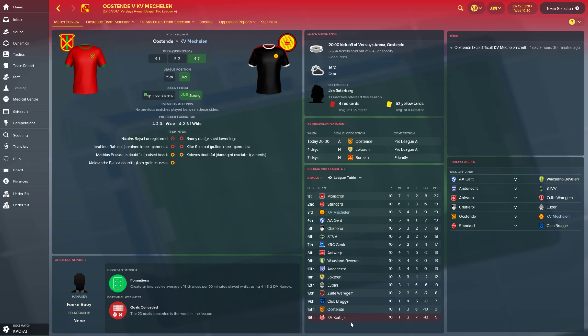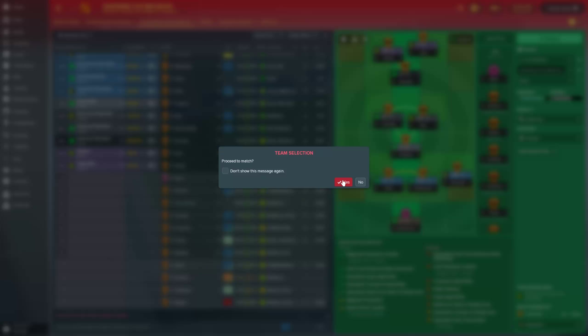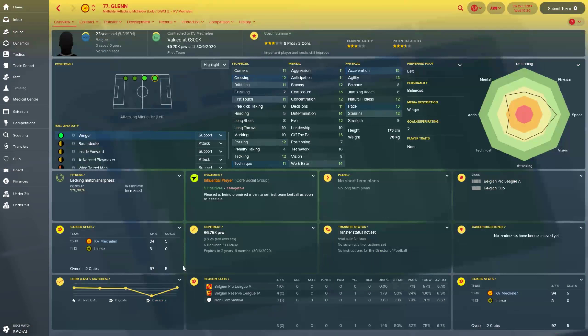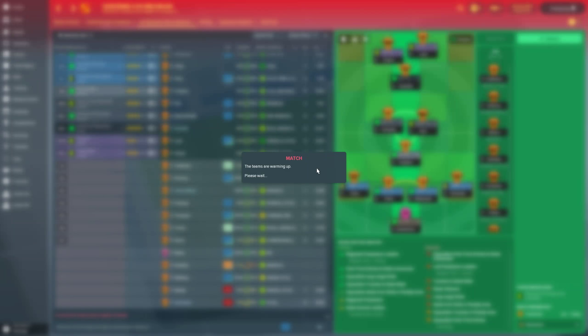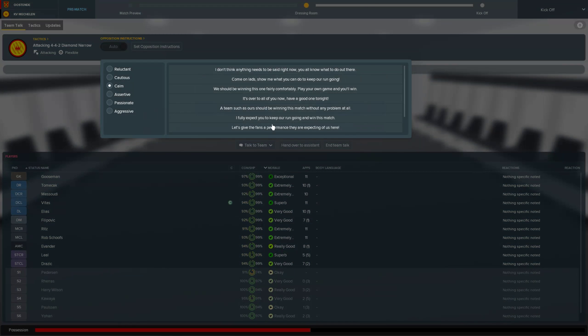We are favourites because we are in third and they are one off the bottom. They've only picked up six points in ten games. Hopefully this should be a good game. Anyone on the bench? Pedersen. All right, let's get Pedersen in for Morris. Play dangerously. Going with this tactic and no instructions whatsoever — no instructions at all.